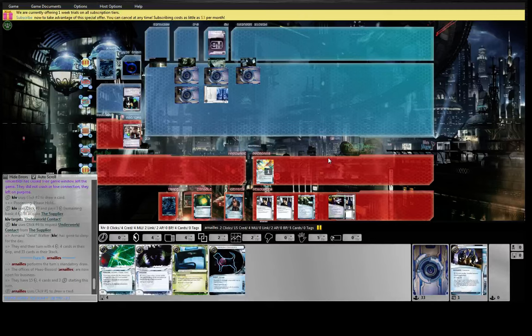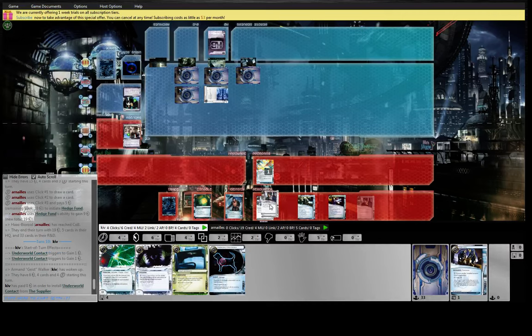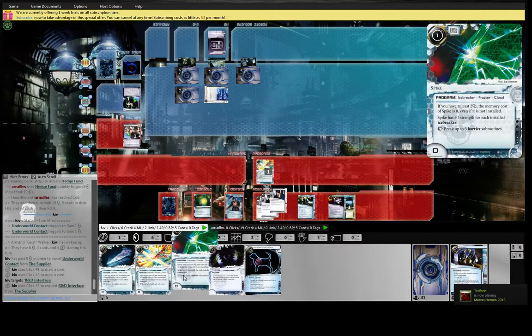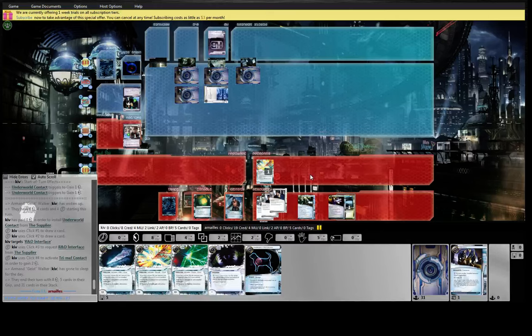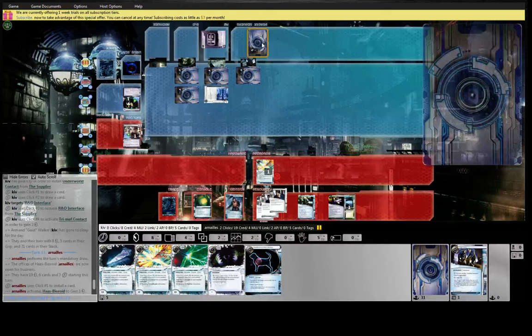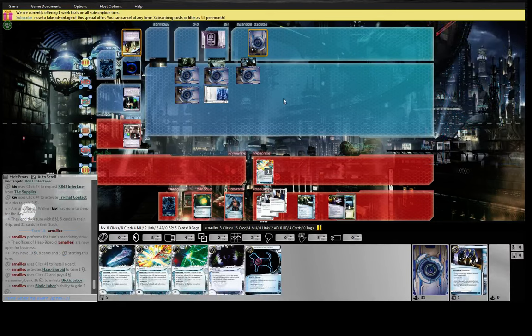He's going to just ice up, and I think we just wait and watch him restructure. Another Underworld — cool. Supplier. Between the RDIs and clone ships and just a lot of resources, we should keep the Supplier pretty busy. We're very much a sit-back-and-be-reactive deck. So we'll bring out the Underworld Contacts, stack them, and just keep drawing.